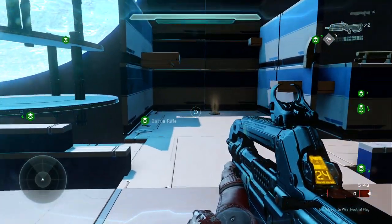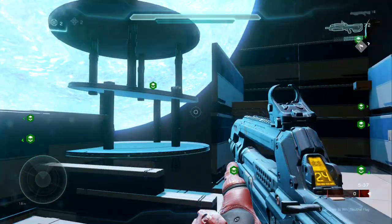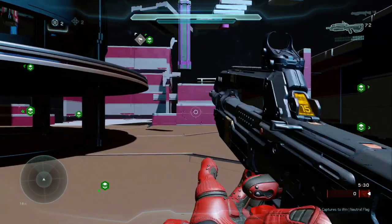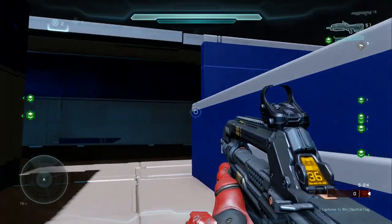There are a lot of high snipe positions and the plasma caster spawns here, so you can end up dying out in the open. It's good to have team communication to make sure someone's at sniper watching your back, making sure no one grabs camo, and no one's grabbing shotgun and sitting up at ring — that way you can have someone on your team setting up at ring going for the plasma caster.